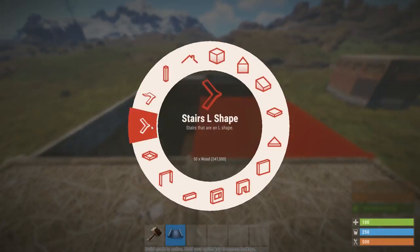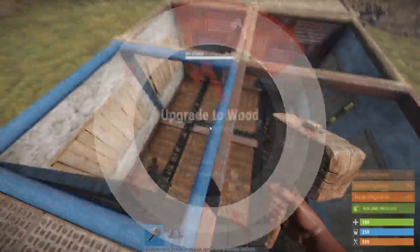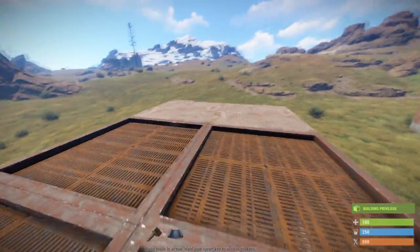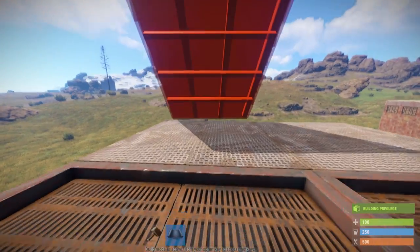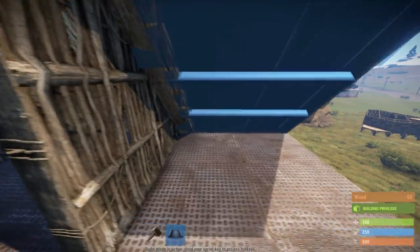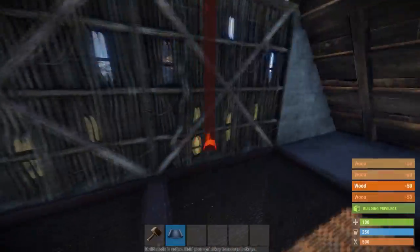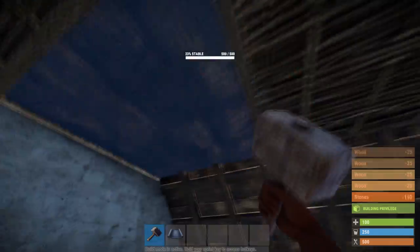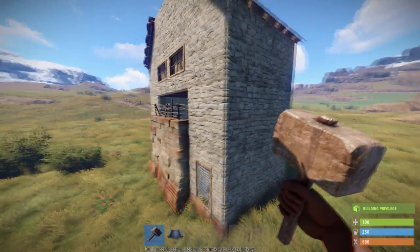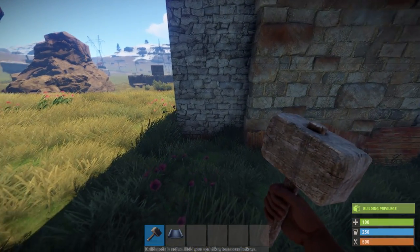Now for the top, put in four floors overall as well as four wall frames. From here we are going to go ahead and add four roofs overall. This will also cover up the stairs, which would make it obvious that there is a loot room in that area. Now we are not done yet — we have one more step, and that is adding all the outside stuff which is pretty much going to protect your base a ton more. Just follow exactly what I do and everything should be fine.